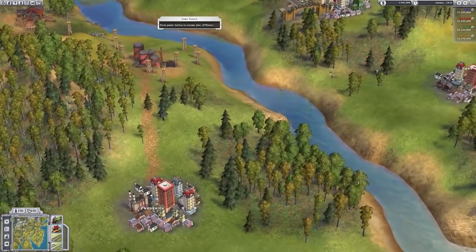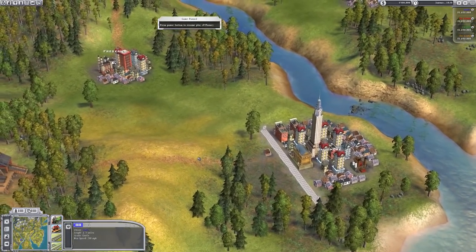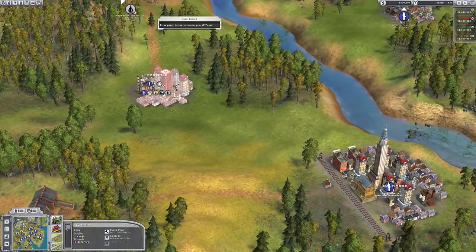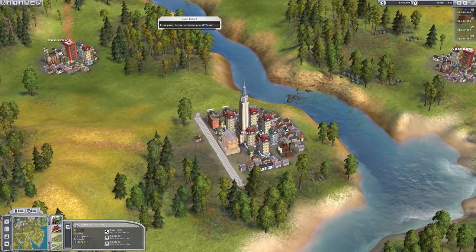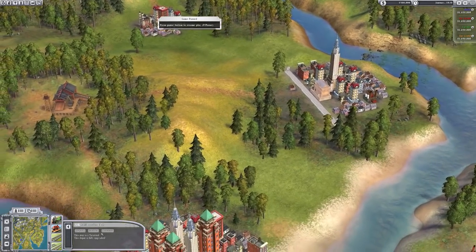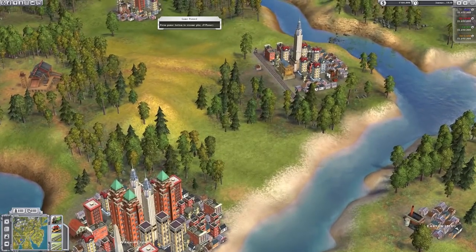The money you make on passengers and mail is based on the size of your depot. It goes from depot to station to terminal, and the bigger one you have is basically the better one.